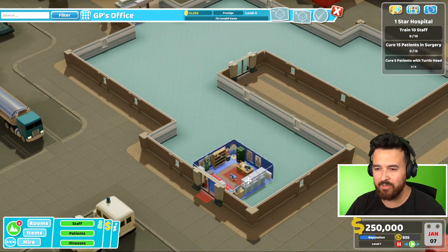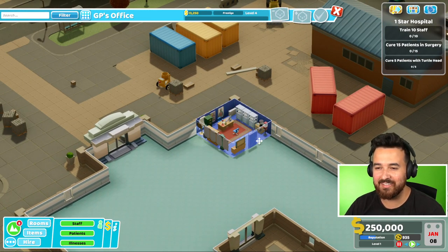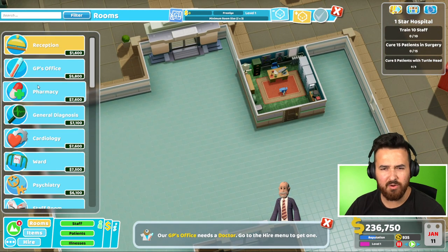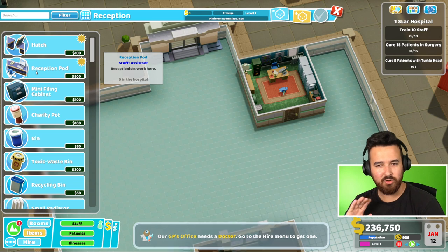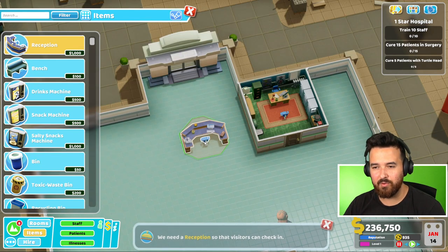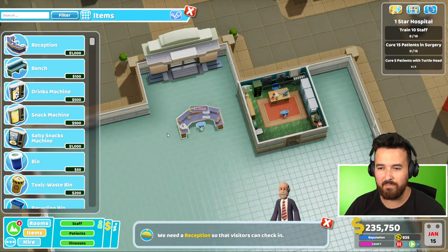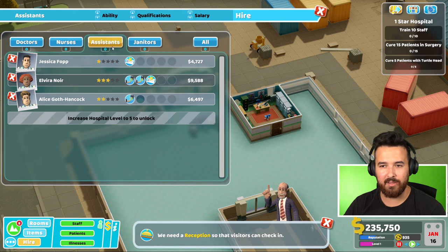So this is another classic building in an awkward shape and size. Oh boy, they love doing this. So I'm going to put the GP here. Reception - I'm going to do a reception desk again, because I really feel, even in the last hospital where it got out of control, we never really needed more than the one reception desk. And the reception room has to be quite big to be able to let everyone in. I can just shove it in the center and not worry about it.